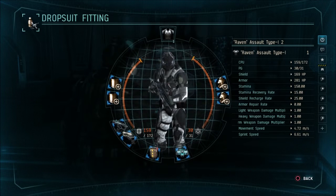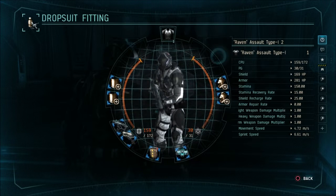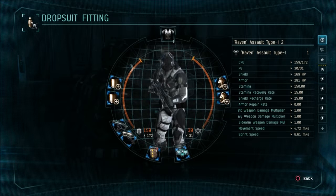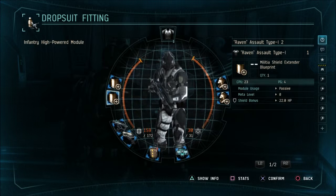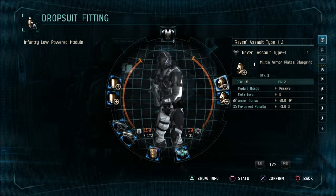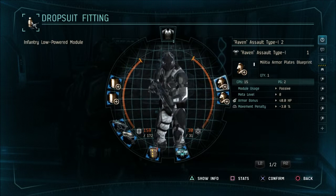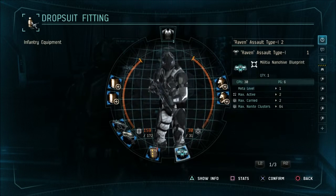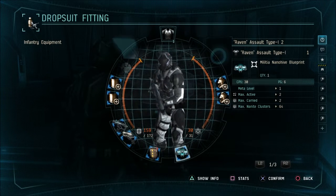When I first started, when I had no skill points whatsoever, this is the setup I pretty much used, and this is what I would recommend to the beginner. If you can afford the real life money to purchase these blueprints, I would do so. Now let me explain why I chose these things. The Shield Extenders extend your shield so you get a few more extra hit points. The Armor Plates add 40 extra hit points per plate and increase survivability — you just got to outlast your opponent.